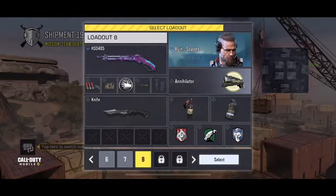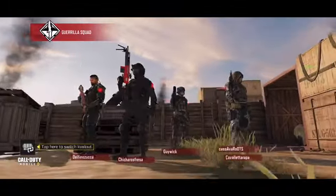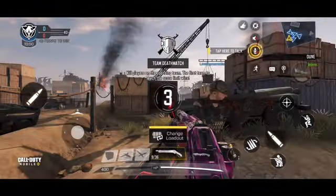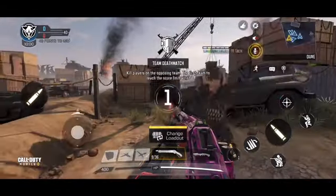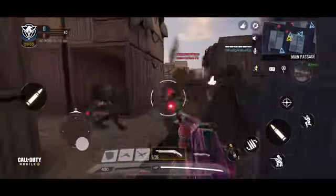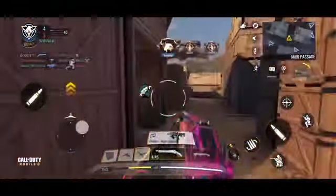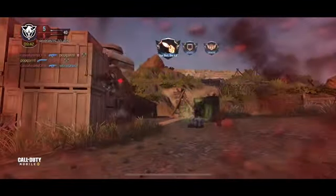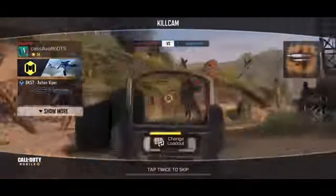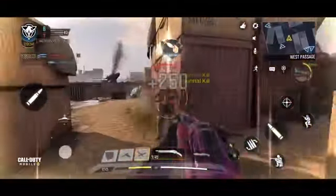I finally figured out the shotgun. The shotgun is actually amazingly good for Shipment and Nuketown and stuff like that — close range maps. It has 100 damage at close range. The only thing that happens sometimes is the reloading time. If it wasn't for that, I think it would be just fine.